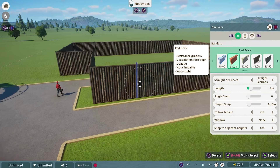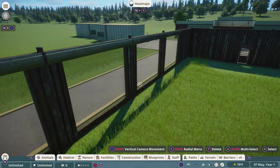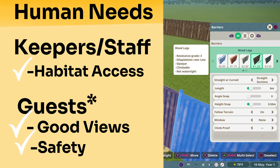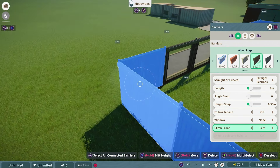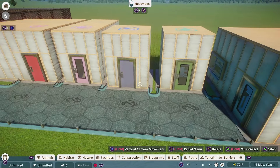Holding the A button under the barriers tab lets you go into multi-select mode, so you can highlight numerous barriers at once. Then you can make them all climb-proof at the same time. We want to add windows so guests can see the lions, and make everything climb-proof — checking off two objectives: guest viewing and a secure enclosure. Go to the barriers tab, hold A, go over every piece of the barrier, then select climbable and switch it to non-climbable. Make sure the non-climbable pads are on the interior, not the exterior.